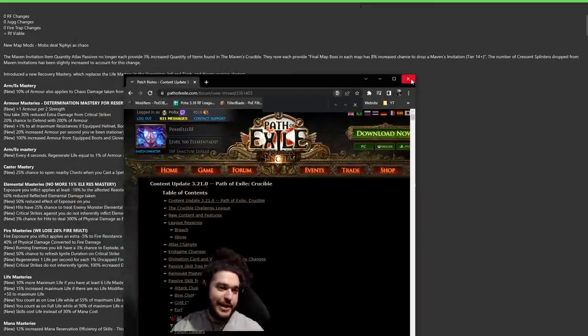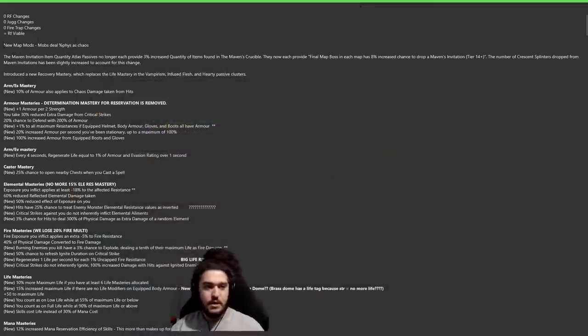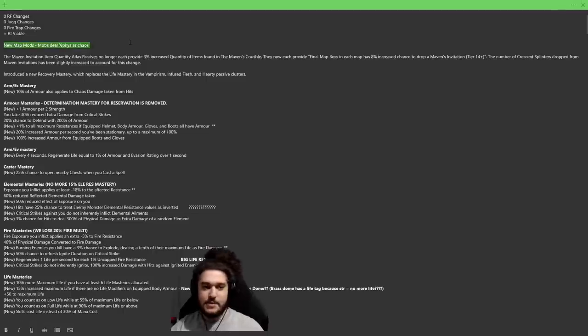New map mods: mobs deal percentage physical damage as chaos. This is a pretty dangerous map mod when we play Juggernaut — not necessarily because we're a Juggernaut but because in general chaos is dangerous. You want to make sure your chaos resistance is pretty high when you play a melee build. There is a new mastery that will help alleviate some of this. Another change: Maven invitation item quantity passives now each provide a final map boss with an 8% chance to drop a Maven's invitation.